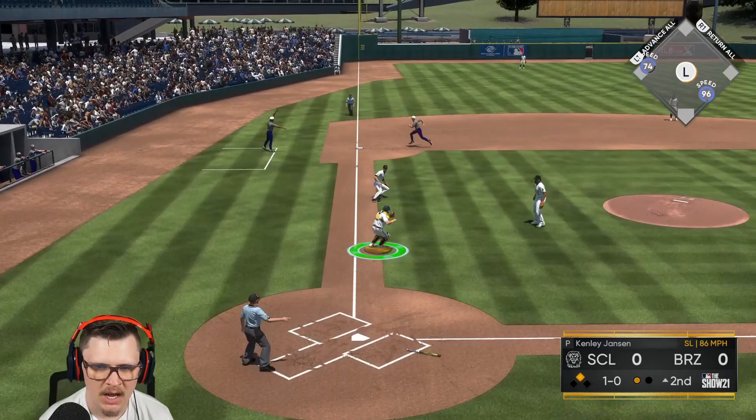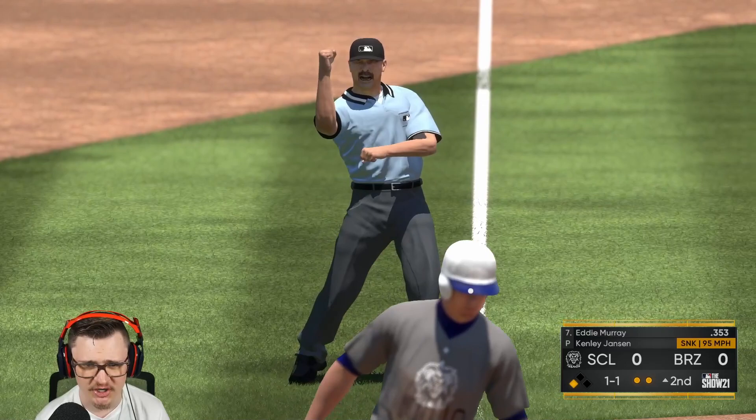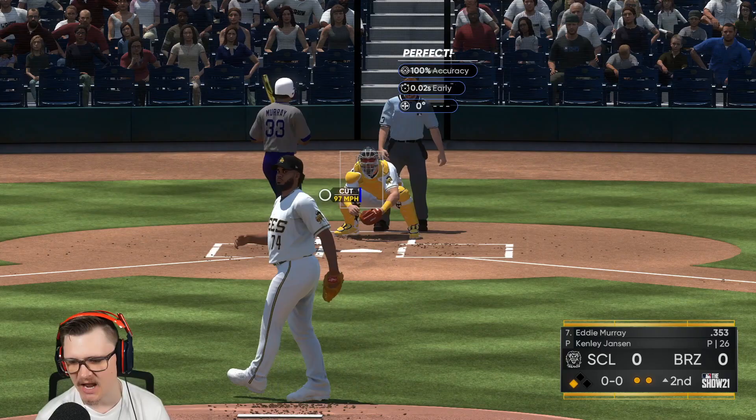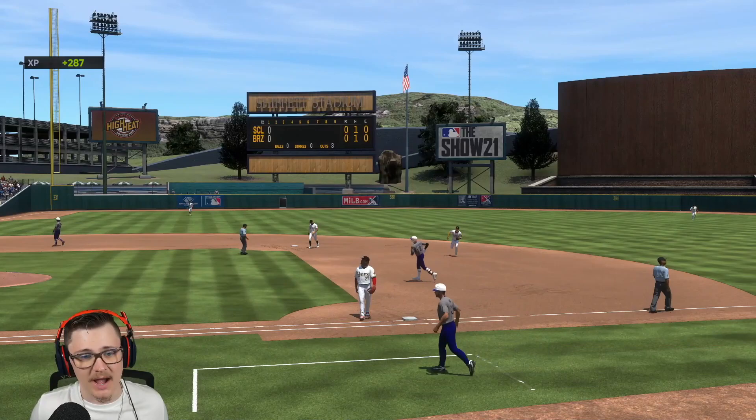Oh thank god, we still got him. Atta boy Kyle! So after this inning, Kenley Jansen's day might be coming to a close. Check swing — horse says thank you. Yeah, as I was saying, Kenley's in the yellow. He's doing what he needs to. Can he complete it? Three-two count — he's fouling everything off, he's got an eye. Swinging — a ball. Routine fly! Let's go get the runs — Vladdy, Castellanos, boofgards!